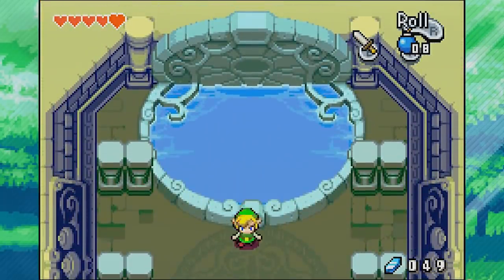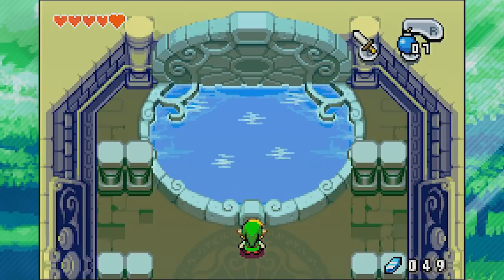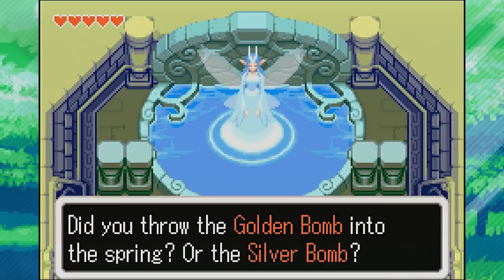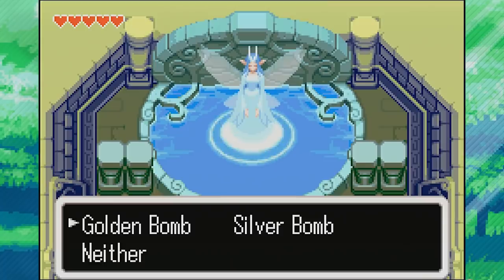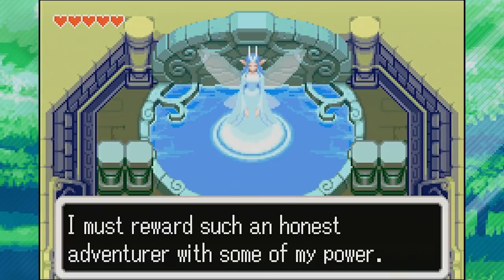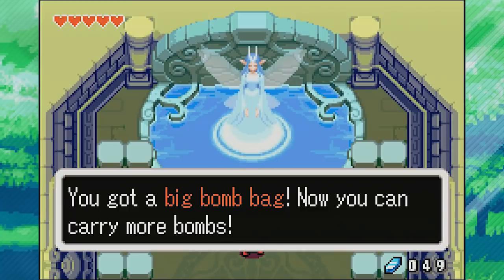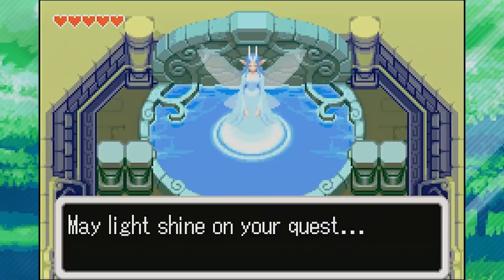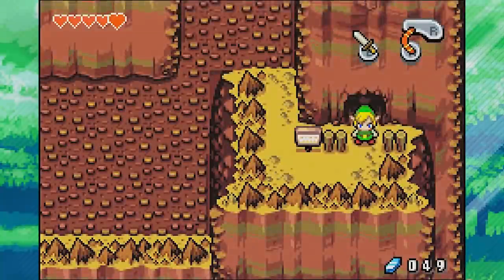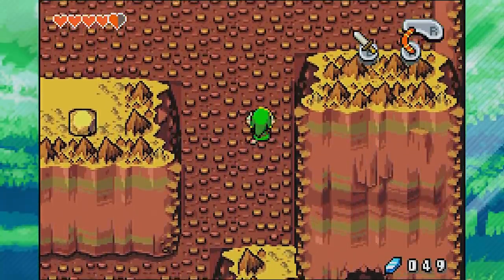We've got this little well in the ground, so let's go ahead and throw a bomb in — let's do exactly what the sign said not to do. 'Welcome to the Adventurer's Spring. Did you throw the golden bomb into the spring? Or the silver bomb?' It was just a normal bomb — not gold or silver — so I'll say neither. 'You are honest. I must reward such an honest adventurer with some of my power.' We get a big bomb bag — now we can carry up to 30 bombs. If you say golden or silver, she'll basically call you a liar and take away all your bombs.